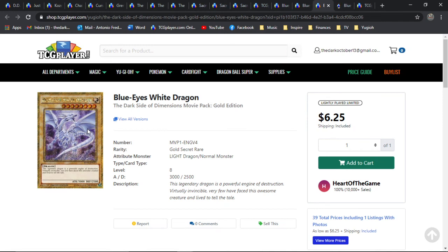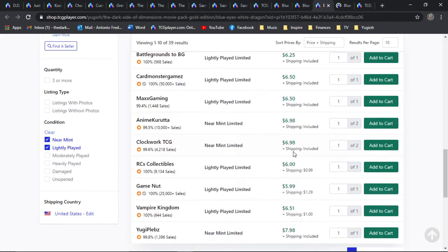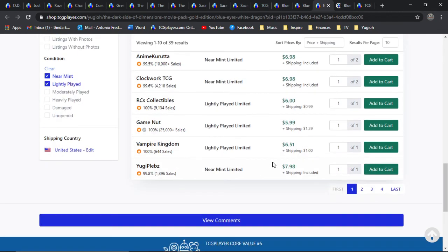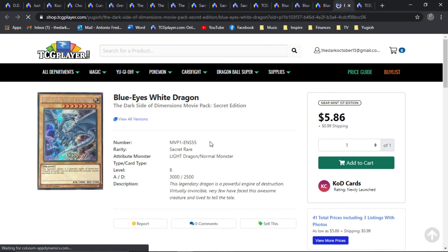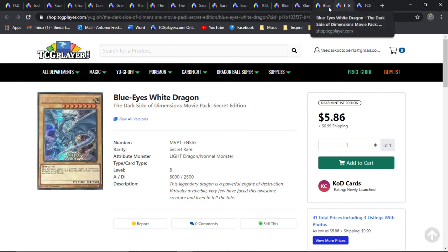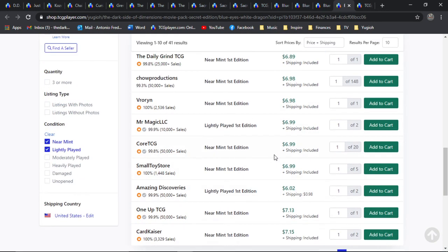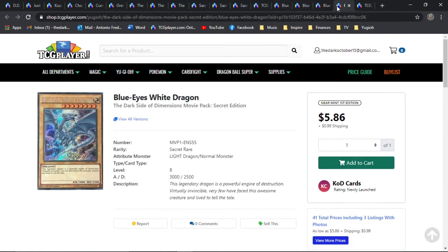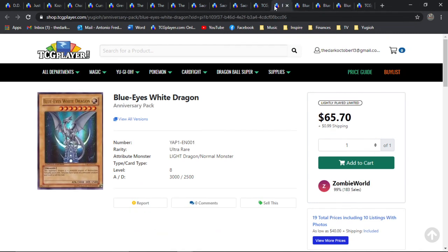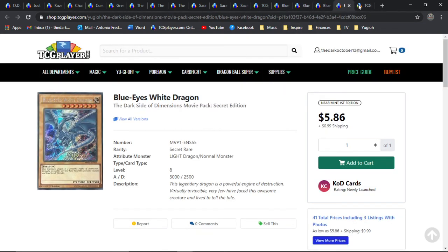The standard secret is also about seven bones all across the board. Personally, I think the gold secrets look better than the standard secrets, but there's a big player base that likes the aesthetic of the standard secret. Just really great artwork — I love it. Again, it's not quite as cool as the tower artwork or the OG artwork, but it's still very cool. There's always some really cool ideas that they have for the infamous Blue Eyes.